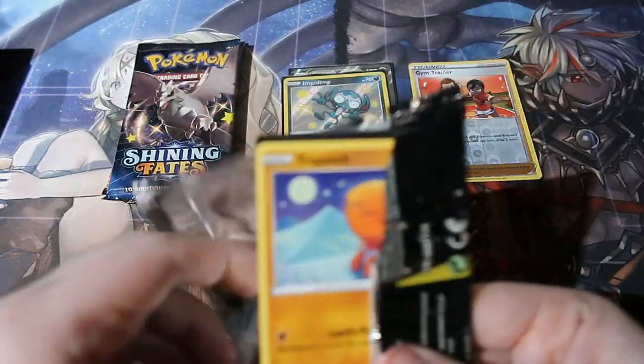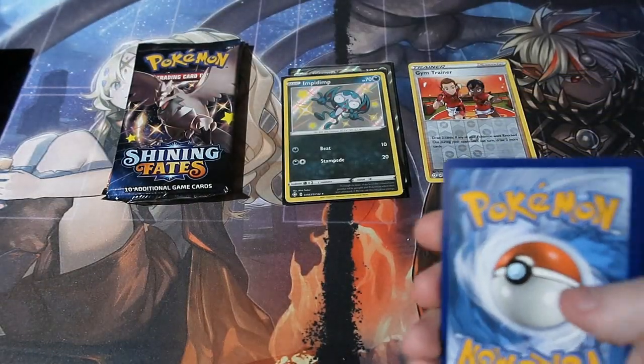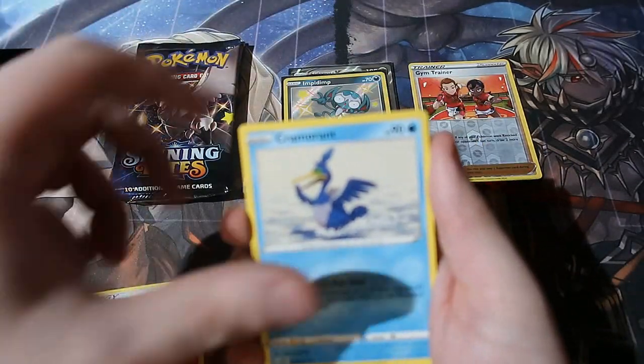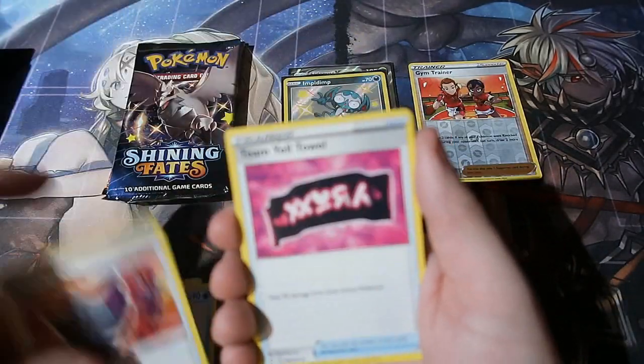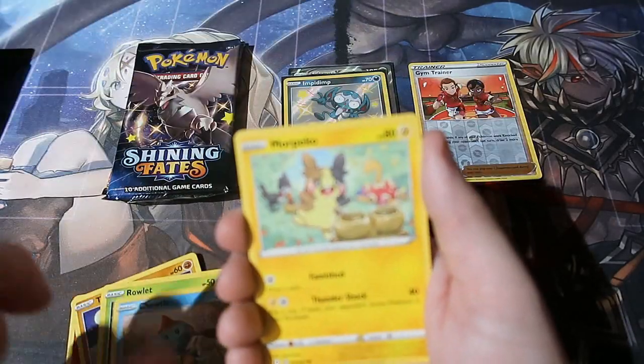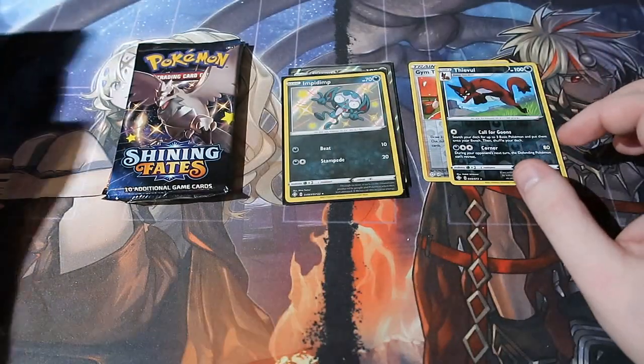Here is your code and it's gone. Let's have a look: we've got Fire energy, Cramorant, there is the Shield, Rowlet, Trappinch, Rotom, Turtwig, Morpeko, Cufant — we've got a reverse foil rare and a Zarude. Put that to the side.